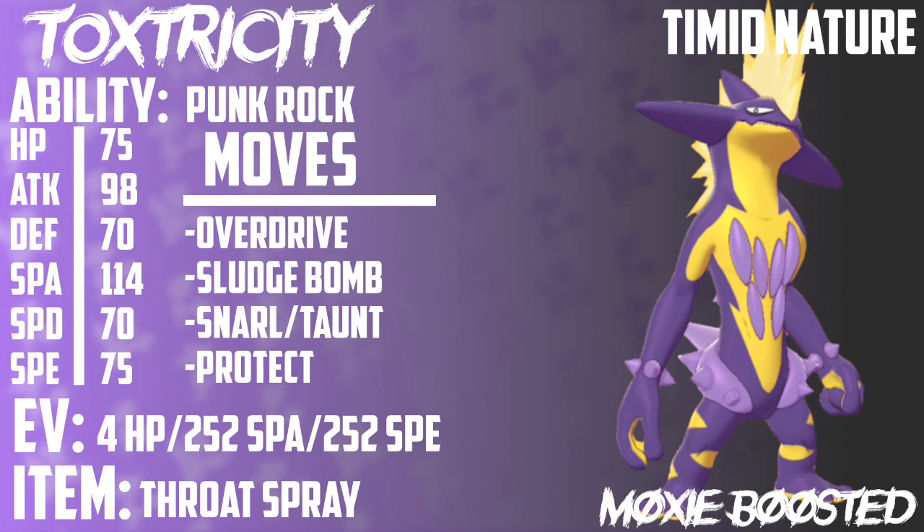Taunt is really cool because you'll be able to stop things like Trick Room, Roar, and a whole bunch of other non-damaging moves — you can stop setup, and it's just a really nice tool for Toxtricity to have in its arsenal. The final move is of course going to be Protect, and that's just because it's pretty standard on VGC teams, especially on a Pokemon as frail as Toxtricity. You can see with 75 HP, 98 attack, 70 defense, 114 special attack, 70 special defense, and 75 speed, it's kind of clear that you're going to want to lean towards the faster special attack variant.